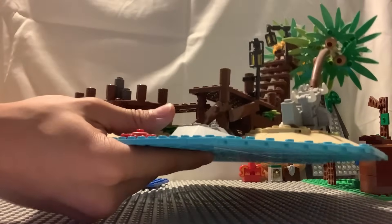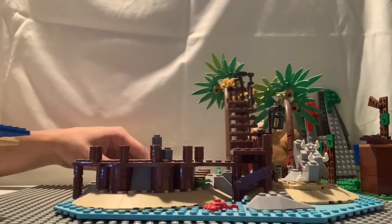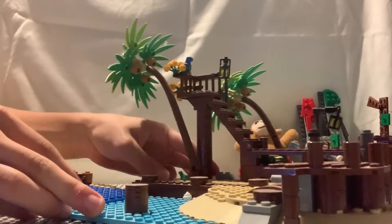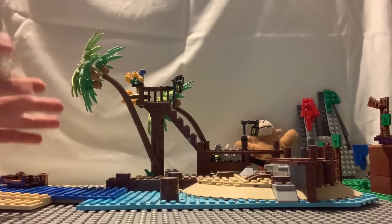This is the LEGO set we got that includes a beach — we're going to attach it right over here, just removing some pieces to fit. Now we have our beach map, and to complete the build we also have a pirate ship.